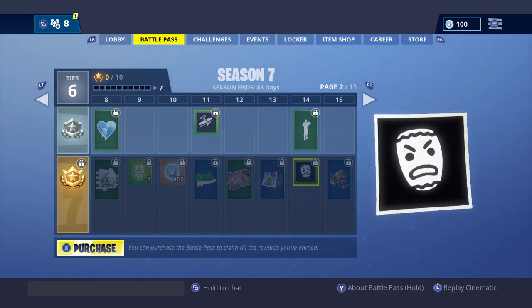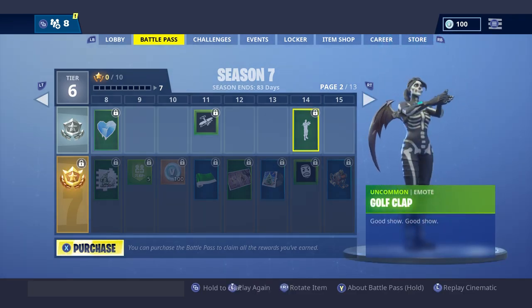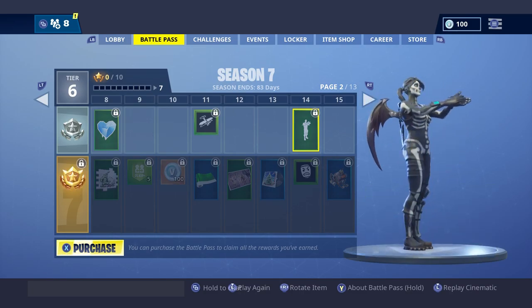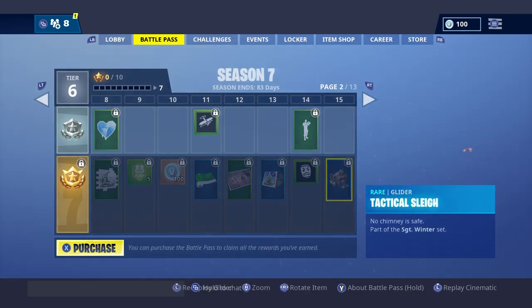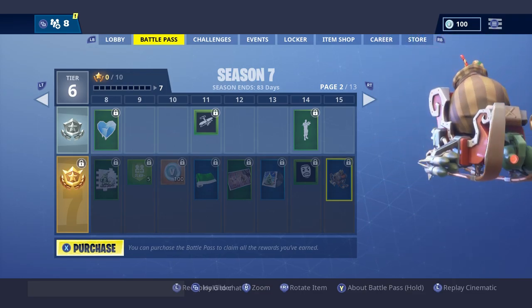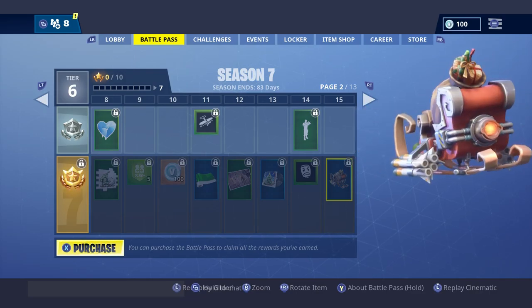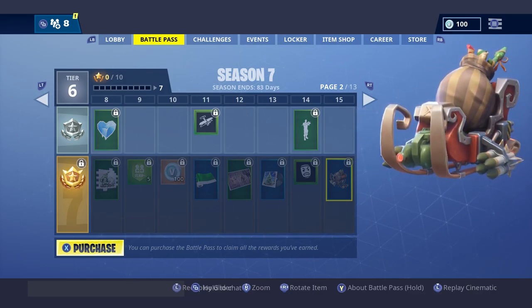We have the golf club pickaxe. Oh, this is actually pretty cool — there's a sleigh! Oh my god, that would actually be pretty cool if you could sit in the sleigh. They didn't even start doing that, that would be way cooler.